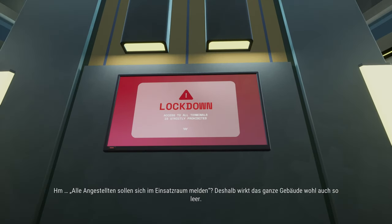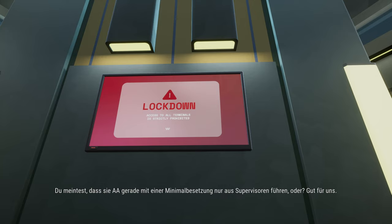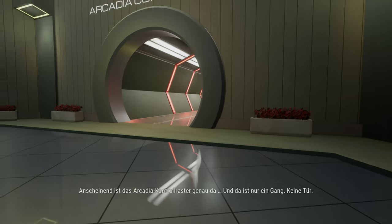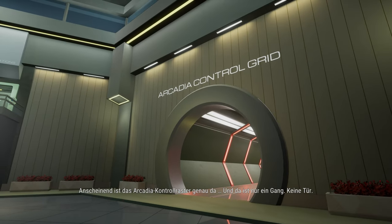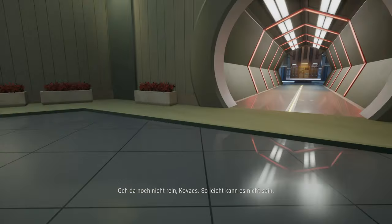Lockdown. Looks like the whole building's empty. You said they were running American Arcadia with a supervisor-only skeleton crew, right? That's good for us. Apparently the Arcadia Control Grid is right there, and there's just a hallway — no door. Do not go in there yet, Kovacs. It cannot be that easy.